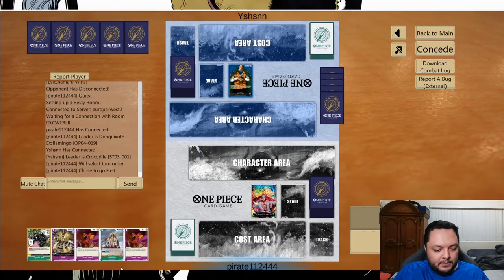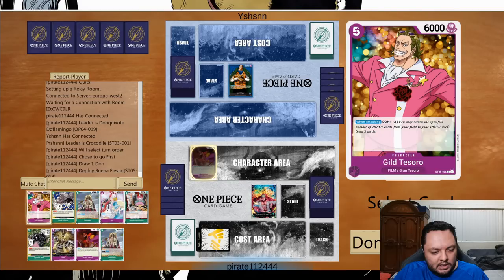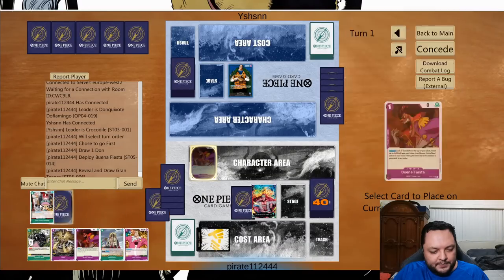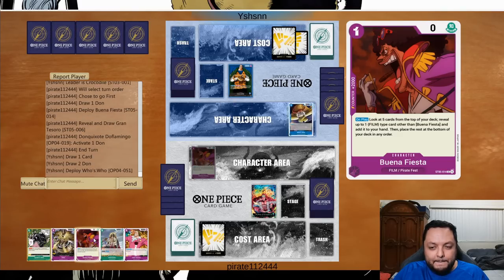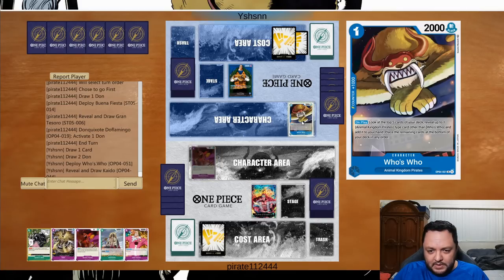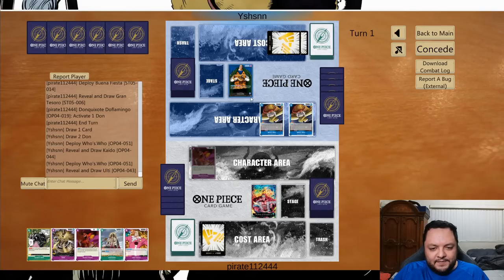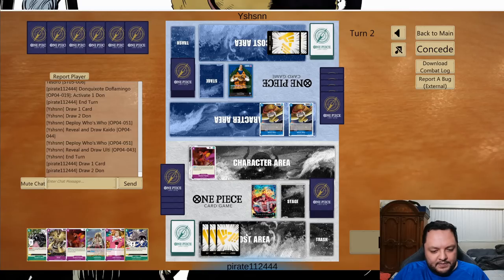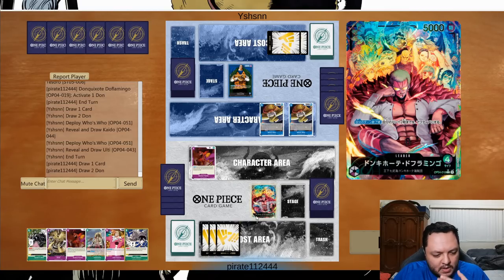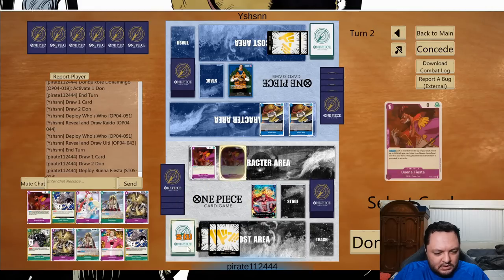Okay, let's go to some gameplay. Against Crocodile here — we always take first from them. We're going to keep this hand because it's actually decent, and we're going to play this one and search for something to play early. That would be Tesoro I guess — there's nothing else to play early. We can also play another one to try to find something.